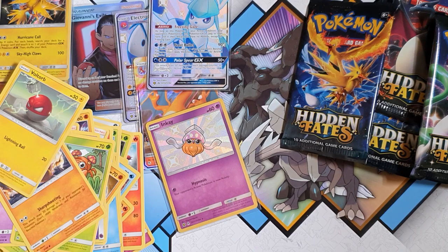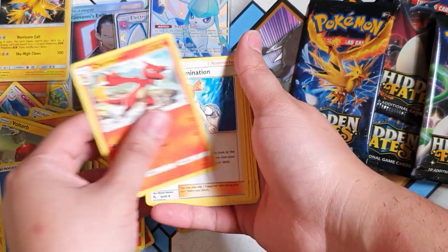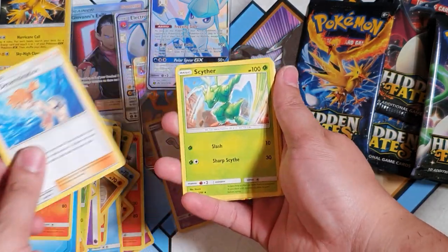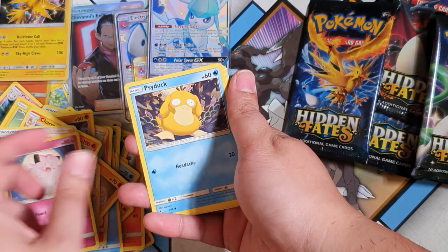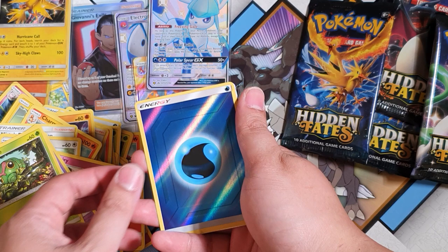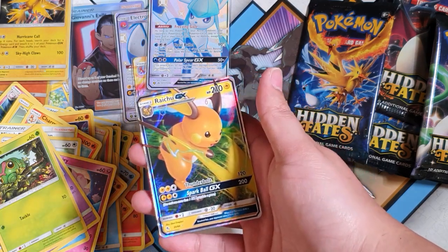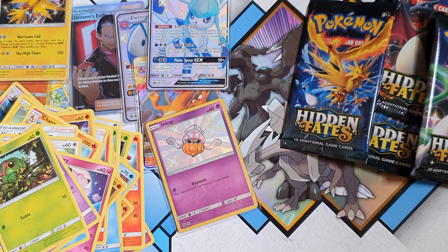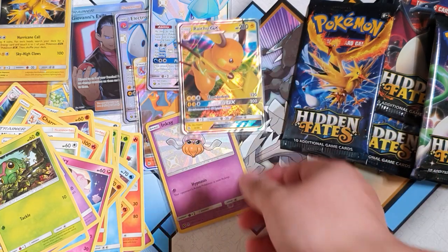Hidden Fates — one of the go-to sets for your Charizard needs. All right, another set of cards. Charmeleon, Misty's Determination, Scyther, Eevee, Clefairy, Scyther, Ekans, Caterpie... oh, another reverse energy, and a Raichu GX! Let's go, baby! So we've got two GXs so far, two shinies, and a trainer. Can't ask for more guys — let's go!